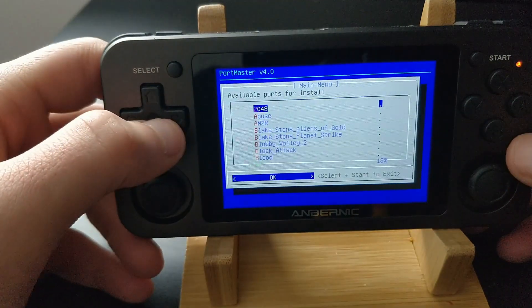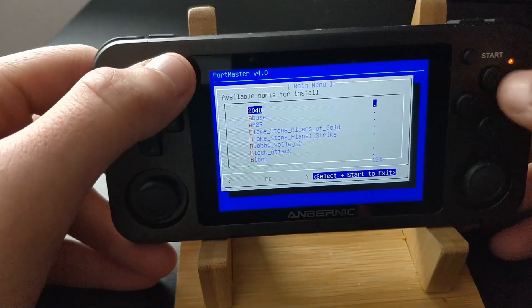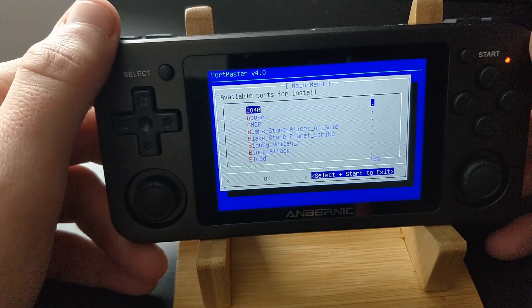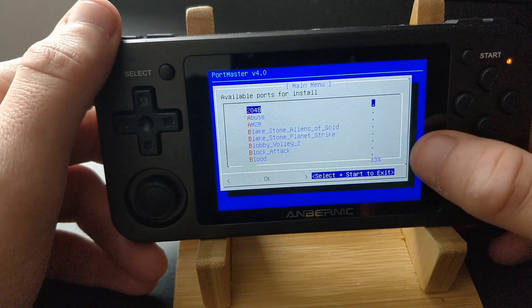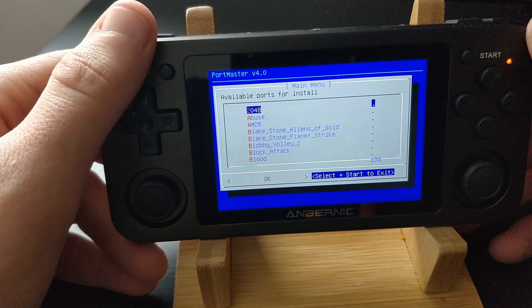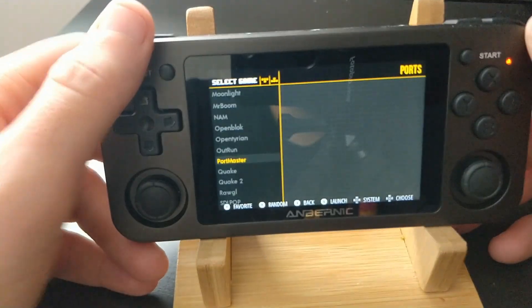As it said on the screen, you must restart EmulationStation. If you do not restart EmulationStation, it won't reload the listings and you won't see what you've installed. Also, it can take a minute while you're exiting as well, as it's placing all the files. You can't see what's going on, but there are things happening in the background.